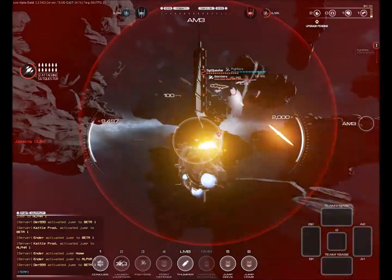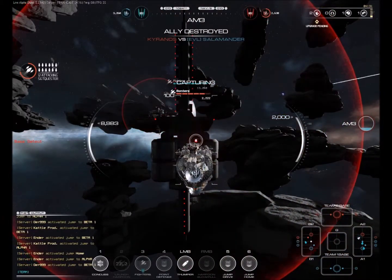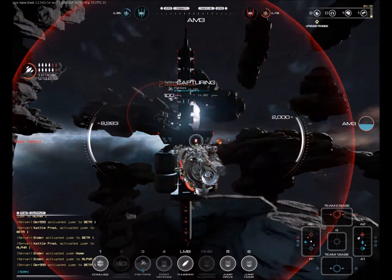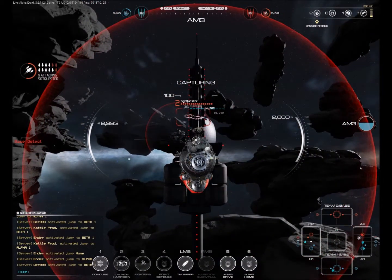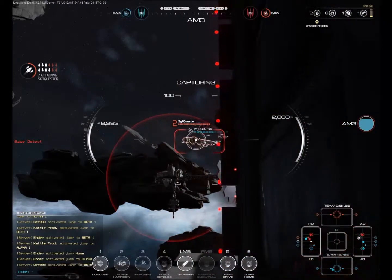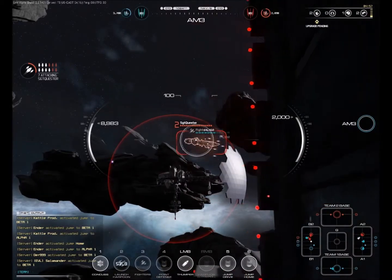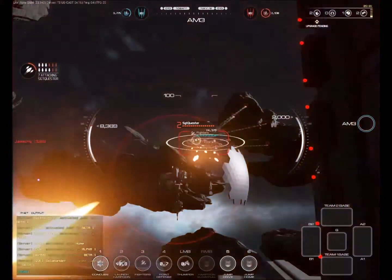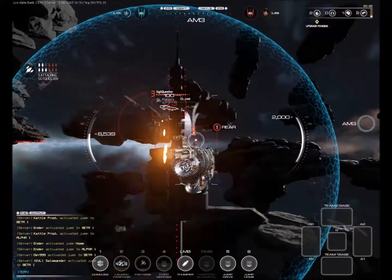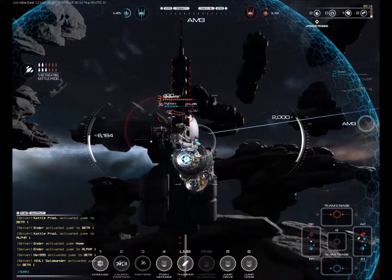I'm also being jammed right now, so that means somewhere on this map there's an enforcer — or a reaper — one of those two ships does a jamming. Over there in the distance you can see the sniper engaging something. I am capturing this point, though, so I'm trying to sneak some shots here on this guy. He quickly figures out what I'm doing and starts return fire. I'm pretty much pinned down, being jammed again with no idea what's going on on the map. Taking missiles now — the thumper cannon is not really doing much damage to that thing at all from a distance.